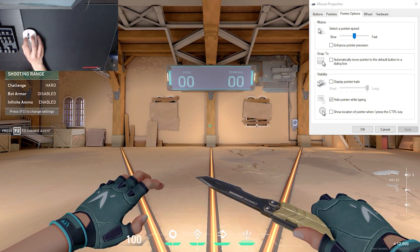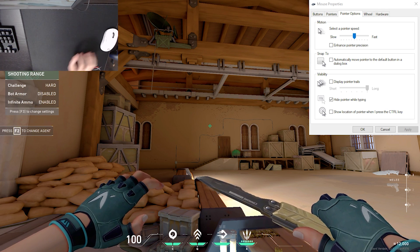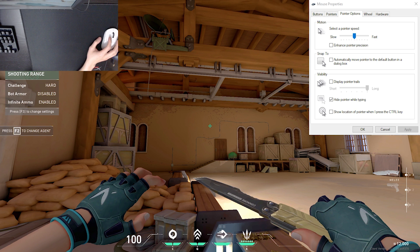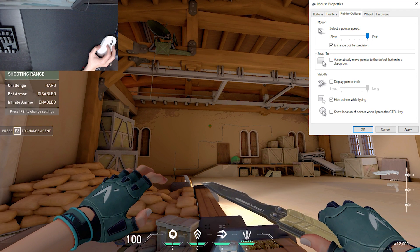You can actually try this out yourself if you don't believe me. I did some rudimentary testing. In the first clip, there is no mouse acceleration on and the slider is 6 out of 11 notches. I went from one end of my mouse pad to the other to see where my crosshair would end up. In the second clip, the slider in Windows is all the way to the right with enhanced pointer precision enabled. The crosshair pretty much ended up in the exact same spot, with a little bit of human error, but nothing that would indicate that Windows is actually affecting the sensitivity — meaning that Valorant uses raw input.